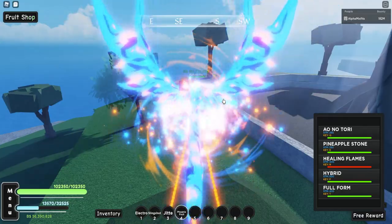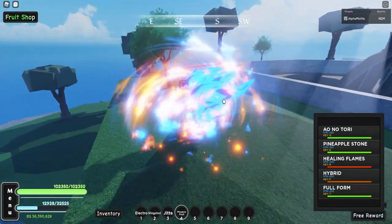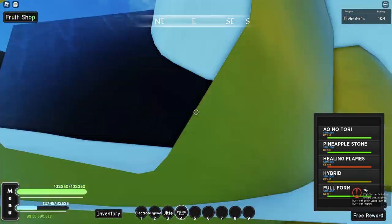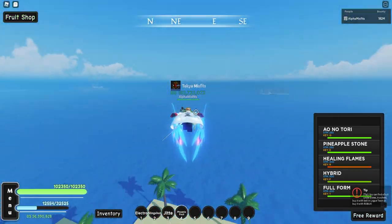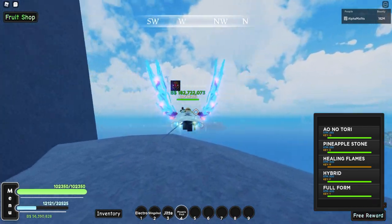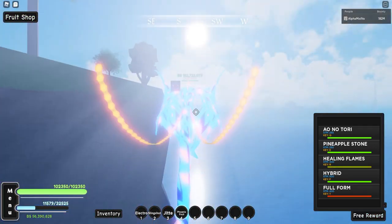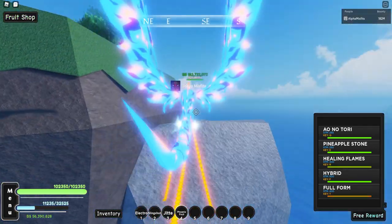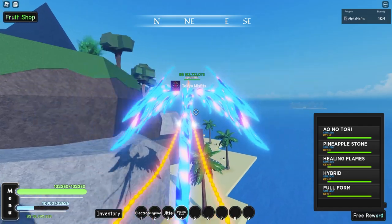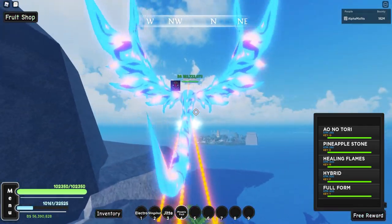Let's turn off full form and check out a speed difference before we go. It doesn't tell me speed, but you can see — this is fairly slow... okay, this is faster. Yeah, that's definitely faster. So you can fly even faster with this. I wonder how this compares to Pika. It's hard to tell.